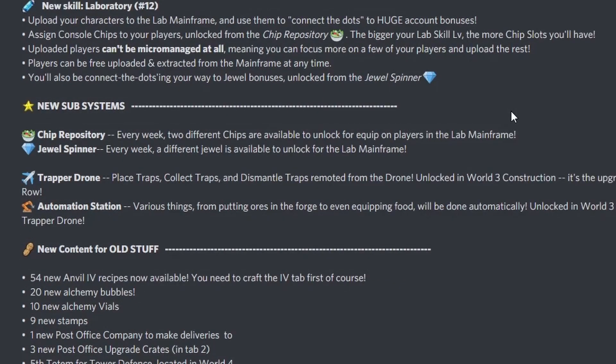New skill: Laboratory — upload characters to the mainframe and use them to connect the dots to huge account bonuses. Assign console ships to your players, unlocked from the ship repository. The bigger your lab skill level, the more ship slots you have. Uploaded players can't be micromanaged at all, meaning you can focus more on a few of your players and upload the rest. Players can be uploaded and extracted from the mainframe at any time.